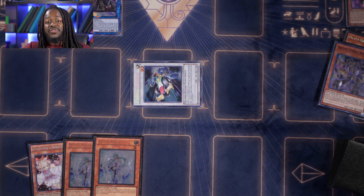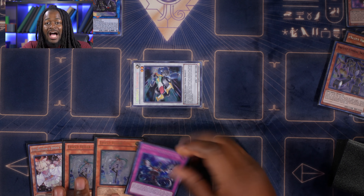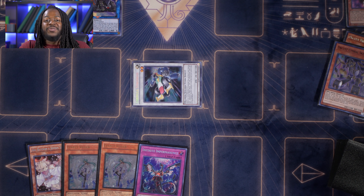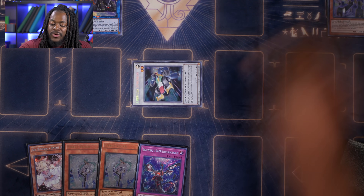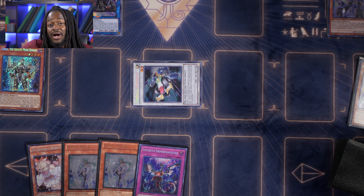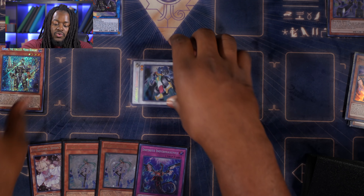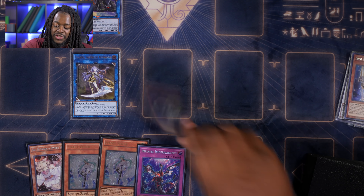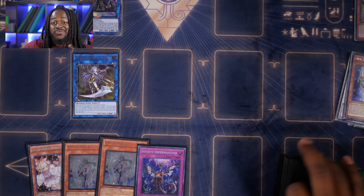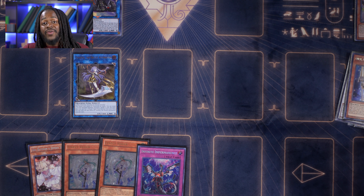Now I synchro Orcas Brass Bombard and our token to synchro summon Formula Synchron. Using its effect, I draw a card — I draw Infinite Impermanence. That's four disruptions already. We'll take it further: since I have Gear Sue in the graveyard, I use Symbol Skeleton to special summon Gear Sue. Gear Sue's effect triggers — I send Orcas Nightmare from the deck to the graveyard. Then I link Formula Synchron and Gear Sue to make Galatea, the Orcust Automaton.